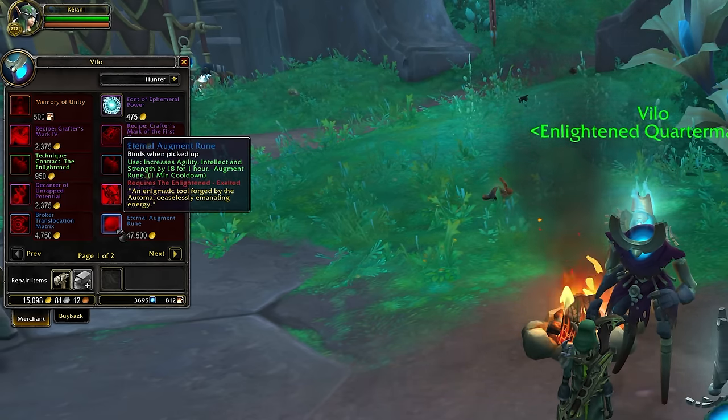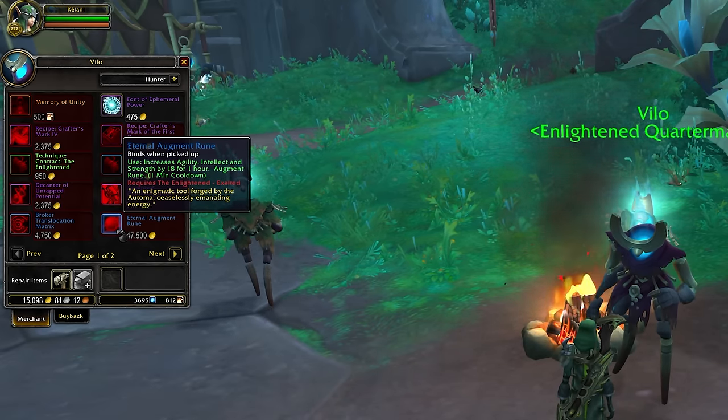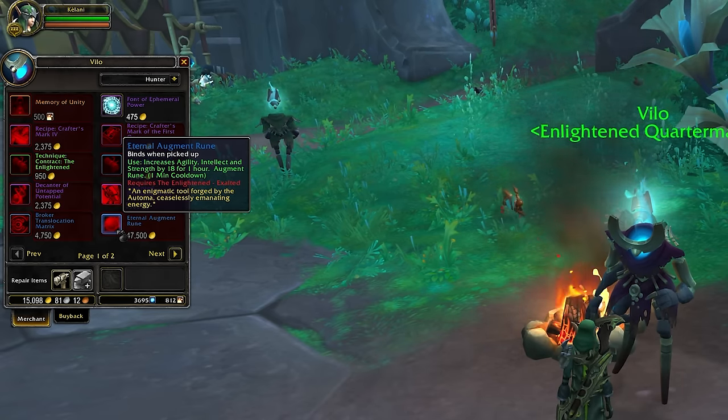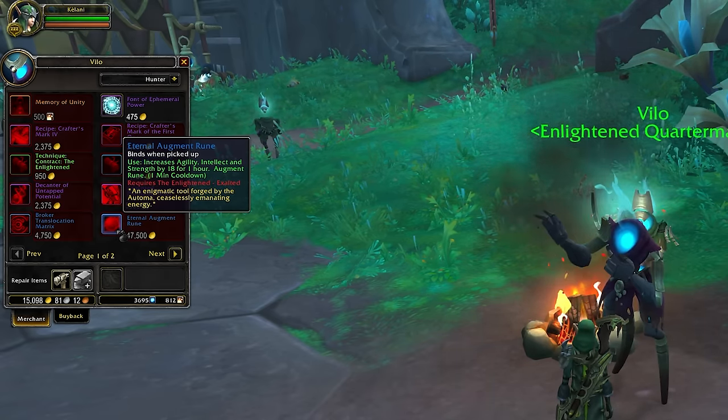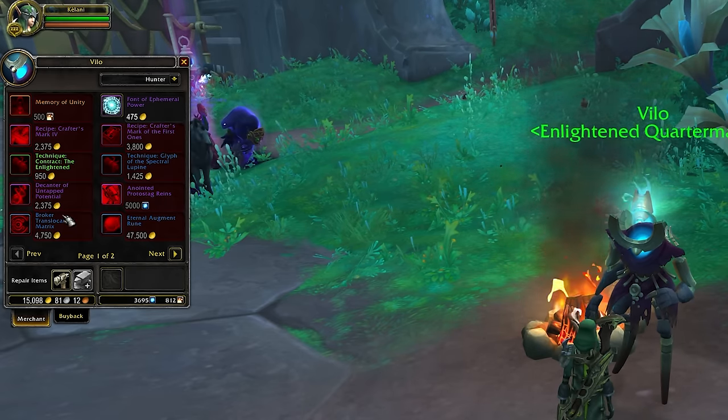There's also the infinite augment rune — not quite as impactful as the others, and it's also pretty expensive, but it has the potential to save you a lot of gold if you buy and use augment runes for raiding or dungeons. That one is unlocked at exalted, so you're in for the long haul if you want the infinite rune. And then there are also plenty of cosmetic rewards like toys, glyphs, a tabard, and mounts.